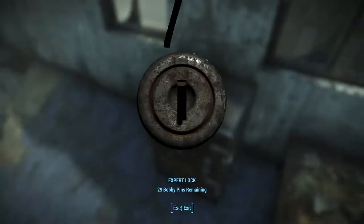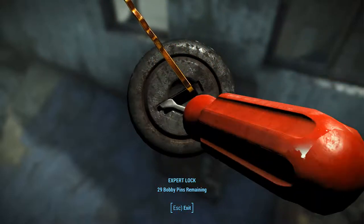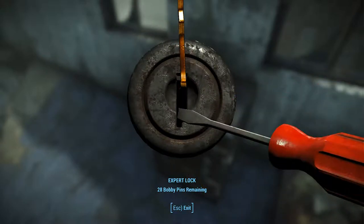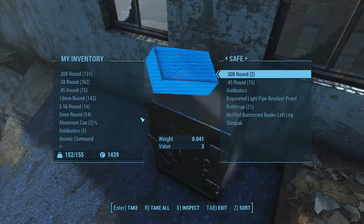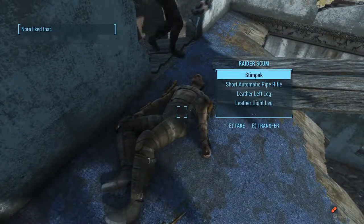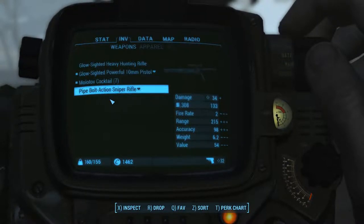Let's see — expert lock already unlocked, nice. Already too heavy. Always what you loot from a safe is a gun — always happens.